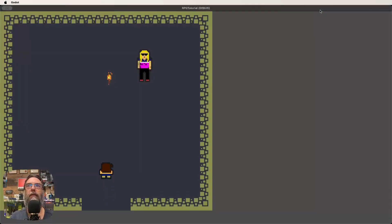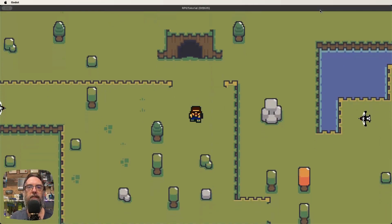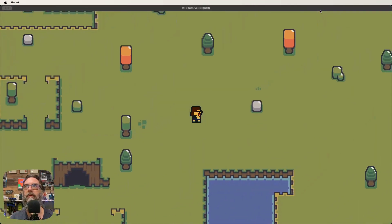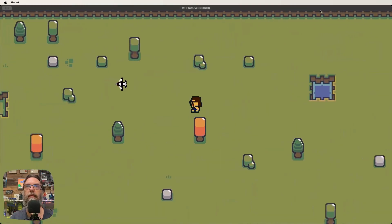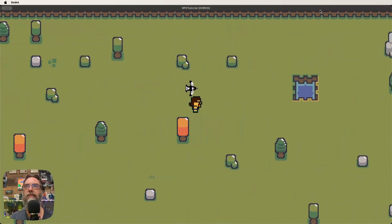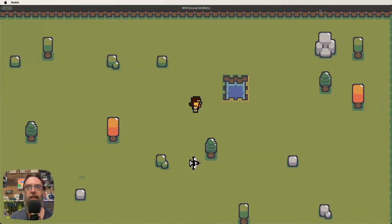Let's test it: we go in, get the stick, leave the cave, go back in — stick is still gone. Now we find a magpie, and it doesn't want to attack — it backs away! With just a few little tweaks like that, we've made it so collecting an item influences other aspects of the game through that global script.